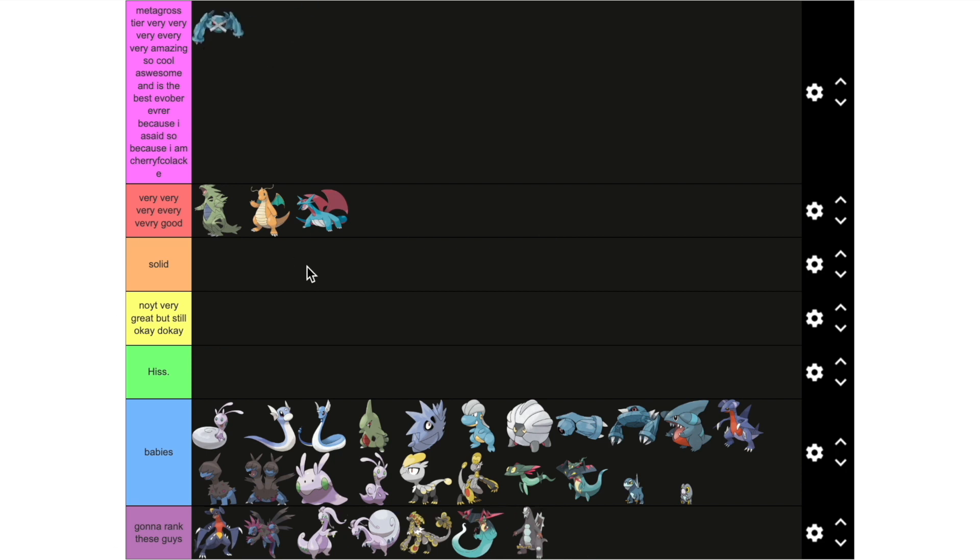Next is Metagross, which is right here. It is the only pseudo-legendary that does not fear fairy types. I just really like the way it looks — maybe it's the crab look going on, I just find it super funny. I like the color scheme; even though it's blue, I still like it. Maybe if they made it orange it would be one of my absolute favorite Pokémon of all time. It doesn't have that much of a dragon look, because it's not a dragon at all.